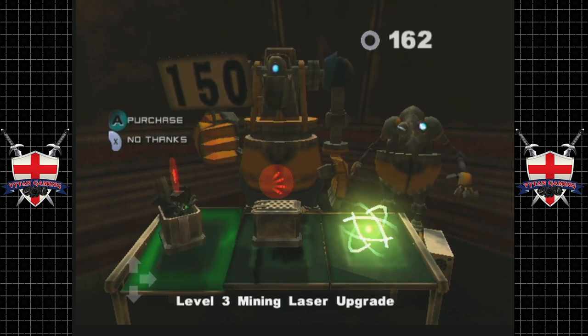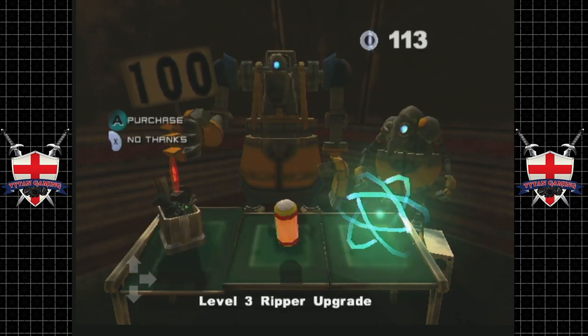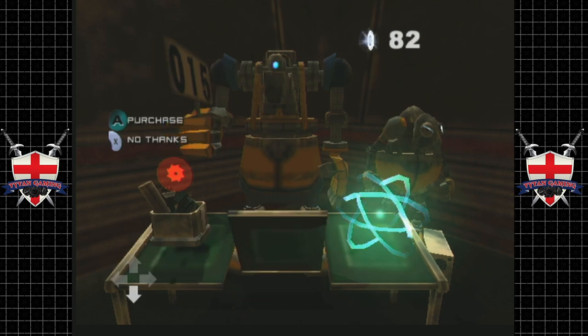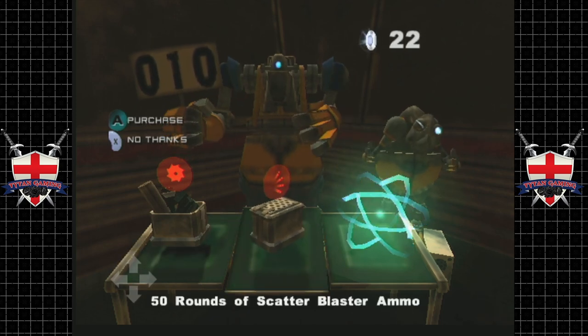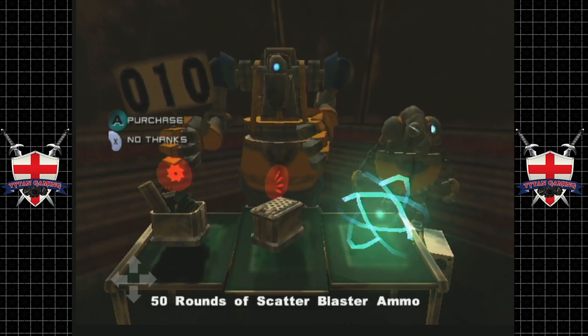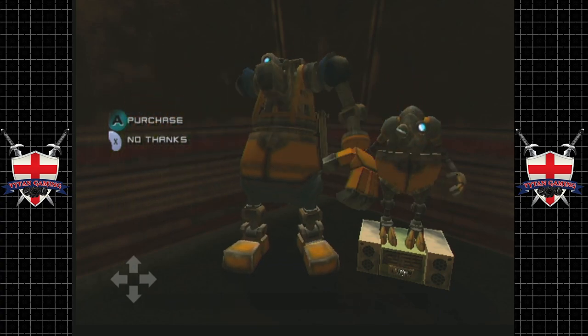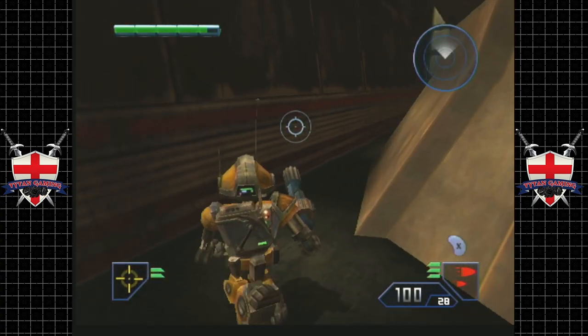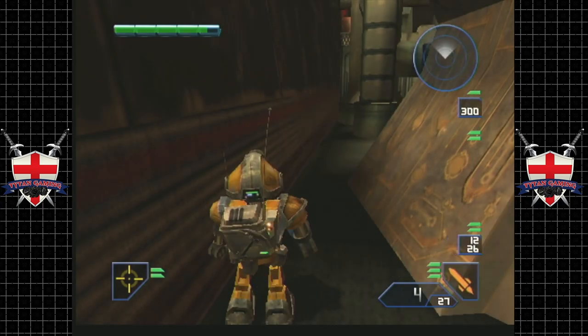Let's get the mining laser upgraded, because quite often we do run out of ammo. So if we're gonna be stuck with a single weapon, we might as well make it as good as it can possibly be. Now we have the barrage cannon - one rocket, four times the ass-whooping. The barrage cannon is a weapon to be reckoned with.